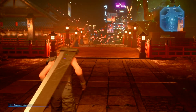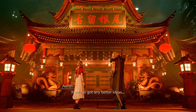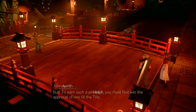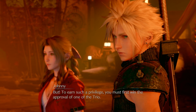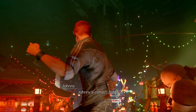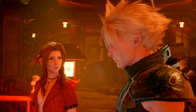There are going to be side missions in this area. Let me hold off on that. Aerith asks "You sure about this?" and Cloud says "If you've got any better ideas - not really, so that's the way it is." Tifa's been invited into the Don's estate, but to earn such a privilege you must first win the approval of one of the trio. Johnny shows up declaring "Stay strong Tifa, help is on the way - Johnny's coming baby!" Aerith: "Not the sharpest tool in the shed is he?" Cloud: "Nope."